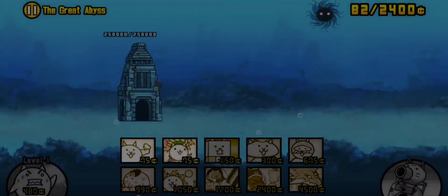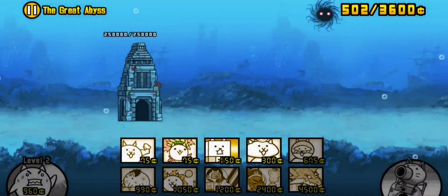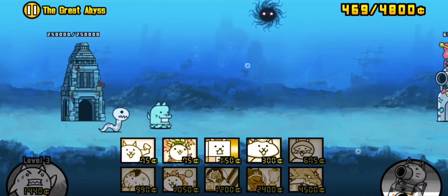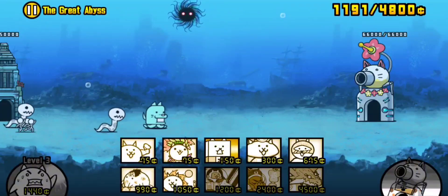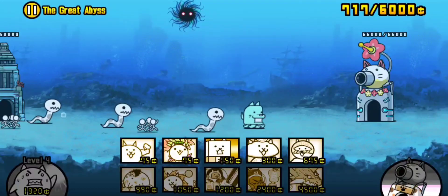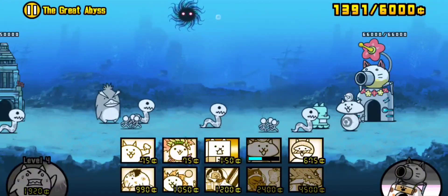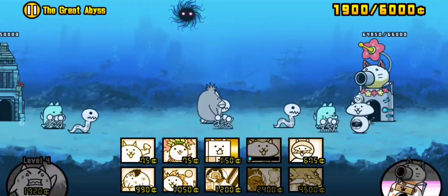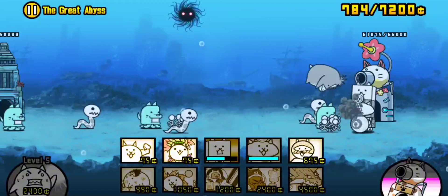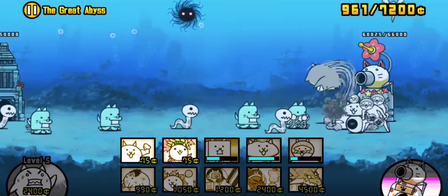Now it was time to fight a boss I've been scared of my whole Battle Cats career. This level doesn't start off with a boss right off the bat. Similar to Chapter 3, the moon level, the boss doesn't come out right at the start, making you have to fight off some strong heavy hitters right off the bat with no money, making the level already hard enough for starters.